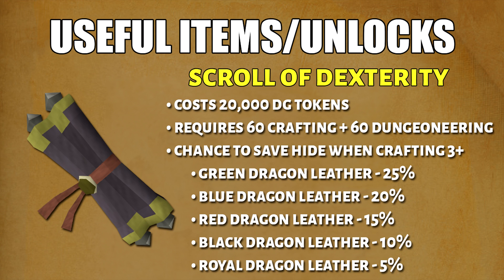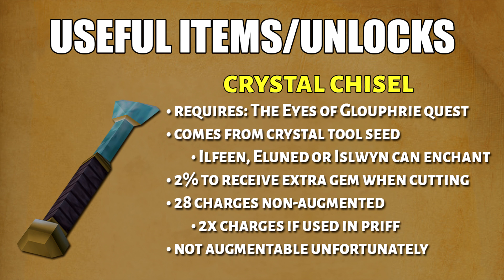The Scroll of Dexterity requires 60 crafting and 60 Dungeoneering. Basically, there's a chance you can save a hide when you're crafting an item that requires 3 or more hides. The save chance depends on which dragon leather. Finally, the last useful item is a Crystal Chisel. When you're cutting gems, there's a 2% chance you can get an extra gem. It requires a Crystal Tool Seed, then you have to pay one of the elves and she'll enchant it for you. It comes with 28 charges each, and unfortunately it is not augmentable.